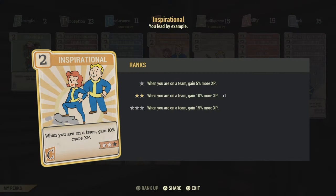Onto perk cards — there's really only one which gives you more XP, and that's the Inspirational perk card. At rank three this bad boy is going to give you an extra 15% more XP when you're part of a team, which of course is something we set up before. And other than that, the only other things you can get for XP are the Leadership bobblehead — again I don't have it — and Live and Love 8 gives you an XP bonus as well.